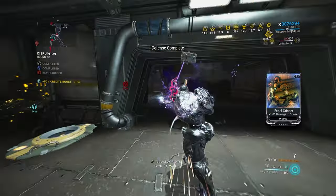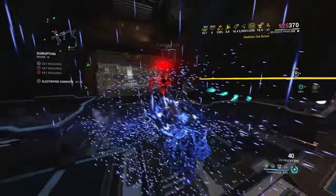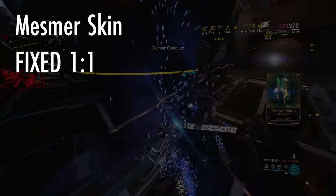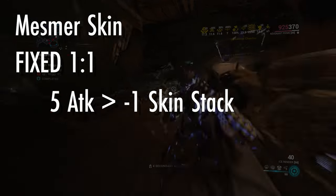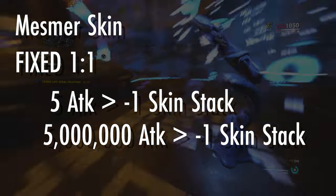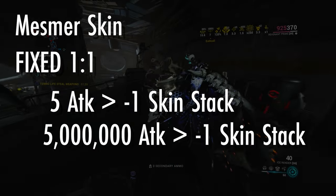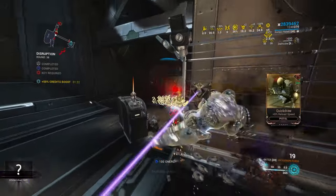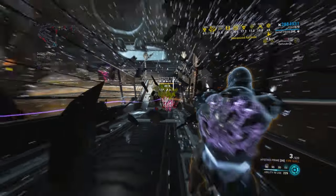It's a common misconception that Rhino cannot tank at the highest levels. The main thing I want to talk about is that Rhino and Revenant have differing breakpoints. Mesmer Skin is a one-to-one: no matter how much damage you take, your skin depletes by only one charge per hit. If Revenant gets hit with an attack that deals 5 damage, it depletes Mesmer Skin by 1 point. If Revenant gets hit with an attack that deals 5 million damage, it still only depletes Mesmer Skin by 1 point. Mesmer Skin is a fixed breakpoint. Rhino, on the other hand, has a more dynamic breakpoint because he scales with enemies and missions — his Iron Skin breakpoint fluctuates depending on the player and enemy.